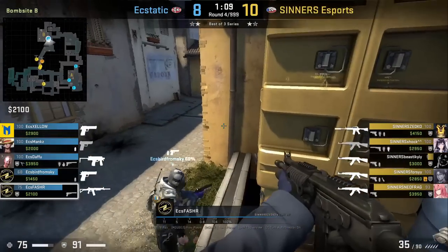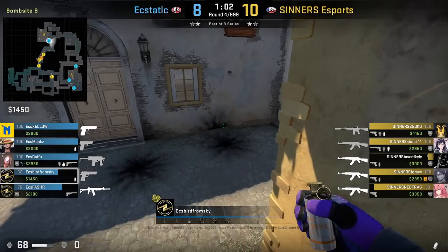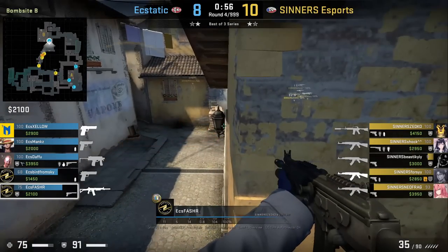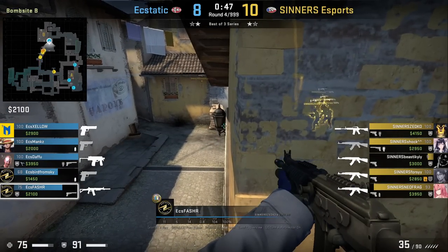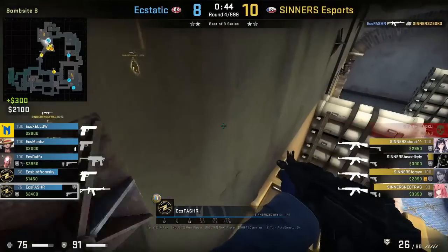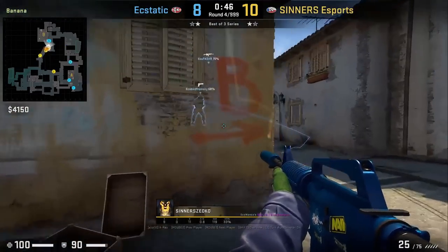Astatic use this ledge boost for their solo rifler, putting him in a good position to get a pick. Vashar is on top while Bird from Sky has a smoke out and will smoke on contact or before the execute. They stay in the boost after the smoke is thrown because Vashar can see over the smoke, where he picks off Zedko.